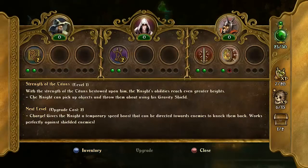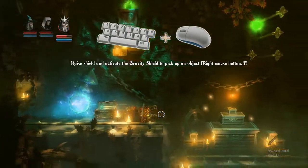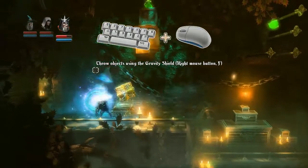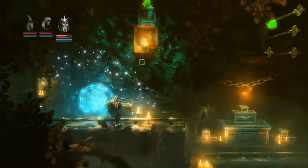This skill is pretty cool. It allows the knight to use his shield to pick up objects and then throw them — and he throws them pretty fast, so it could be a devastating attack. You basically bring out the shield, right-click, then press F to pick it up. You can move it around slowly. Press F again to fire it. See, that's a massive throw.